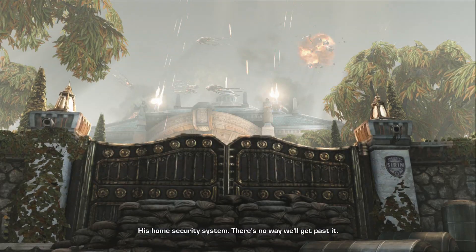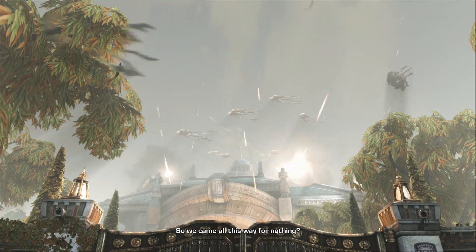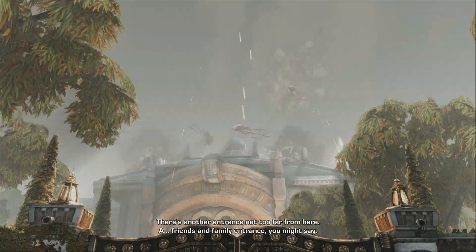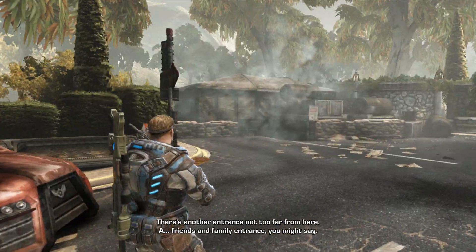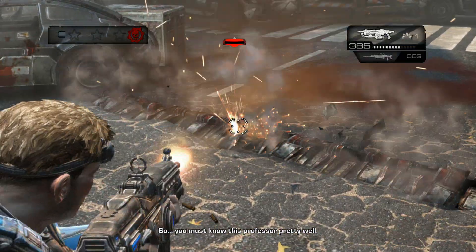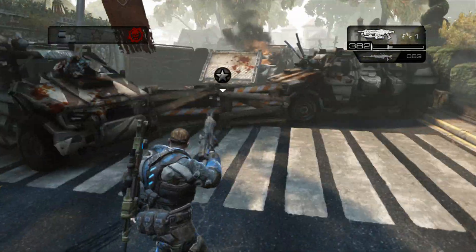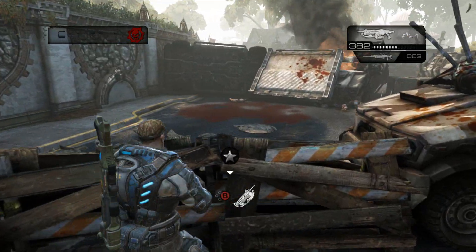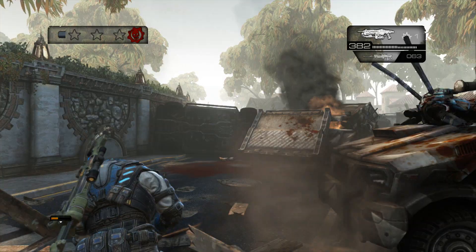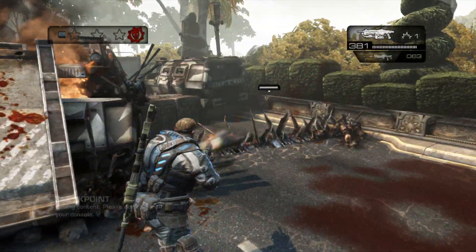So you clear that out and you're going to be treated to a little cut scene where this house is getting swarmed by bombers in the sky, and it's up to you to take them out. Make your way up to the right — there's going to be a few spike traps on the ground. You have to chainsaw this very obvious target. And then you'll net yourself your first checkpoint for this level.